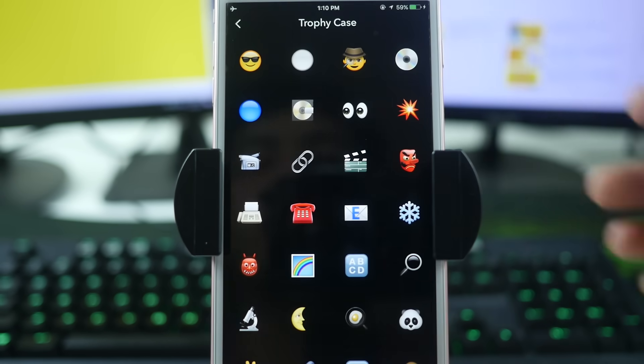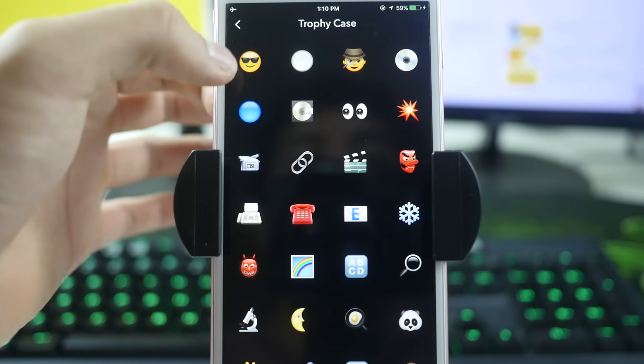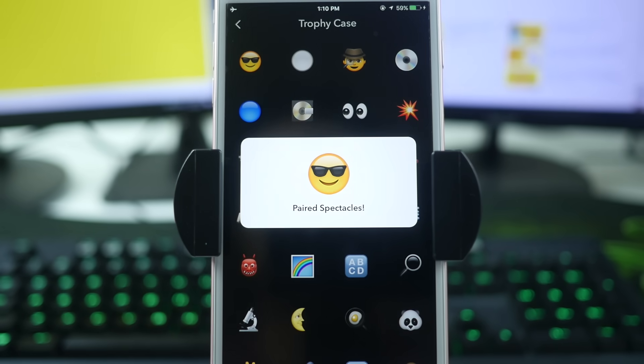I'm going to click my trophies and the first new one you're going to see is this cool guy with sunglasses. Unfortunately, the only way you can get this one is if you have a pair of Snapchat Spectacles. Once you get the Spectacles, pair them to your device and you'll get this trophy. If you don't have the Spectacles, you can't get this trophy.